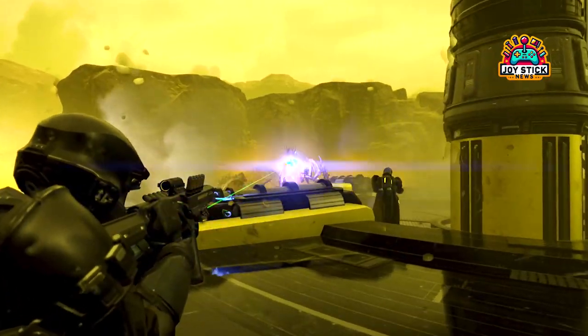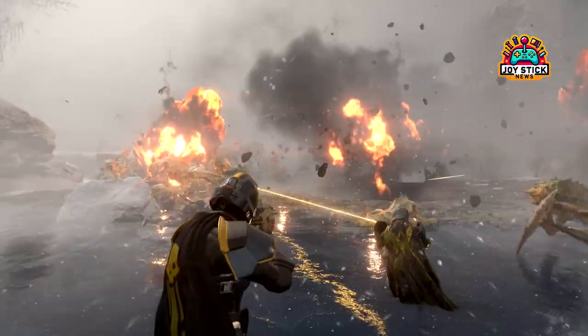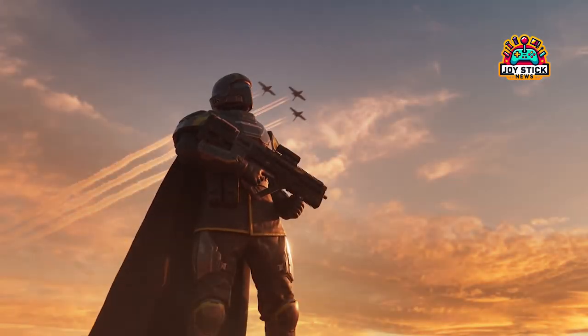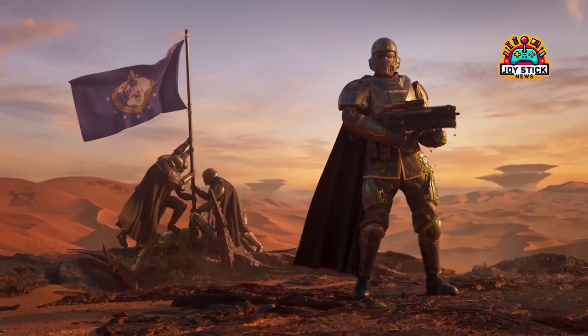Accepting invitations. Alternatively, have your friend send you an invite directly. Once you receive the invitation, accept it, and voila — you've just executed a perfect queue-skip maneuver. This method requires a bit of coordination, but it's a small price to pay for jumping straight into the action.